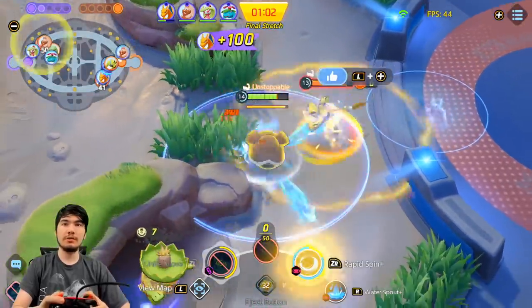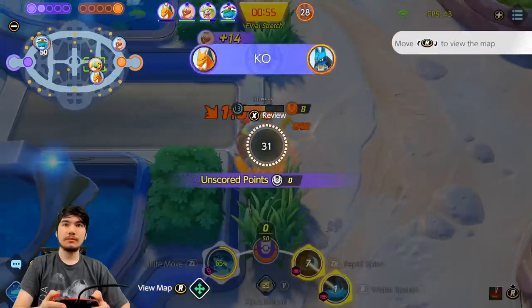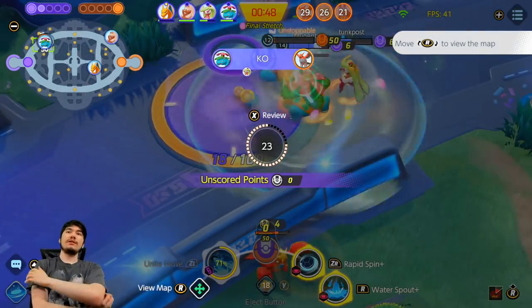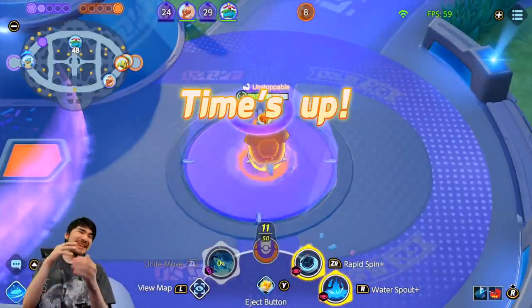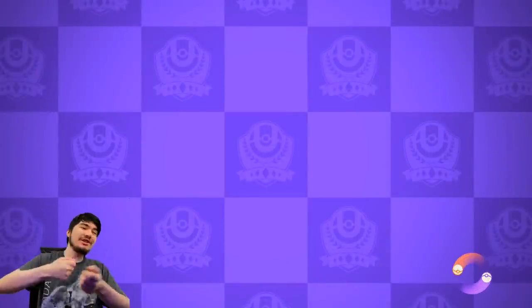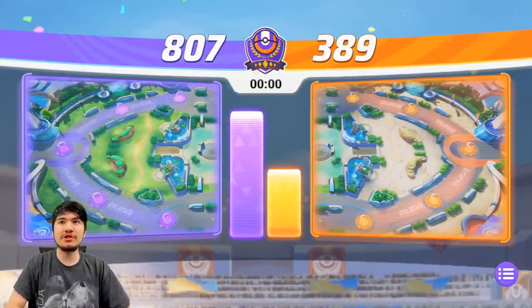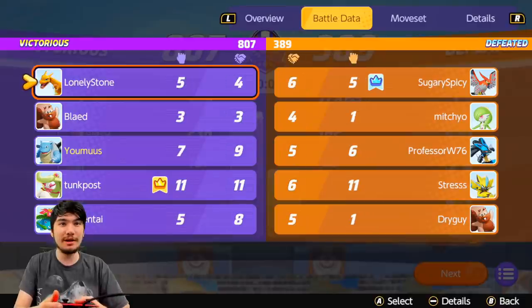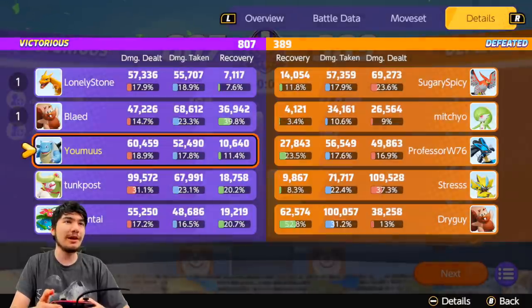Don't even try it — he has Unite, hold up. He did 12,000 damage to me, ouch. We do still win though. Time's up. Was that a real solo carry? I felt like I was just mitigating my team's trolling the whole game. That's a win — 800 to 389. Part of carrying is making sure your teammates aren't inting. 60,000 damage on Blastoise, and Serena popped off — I gave him that Buddy Barrier at the end.